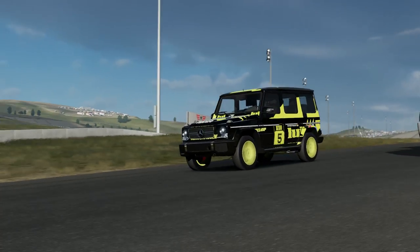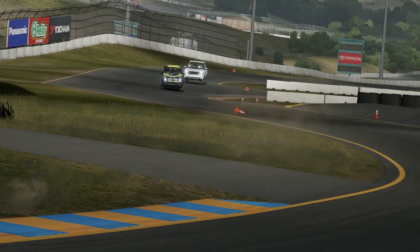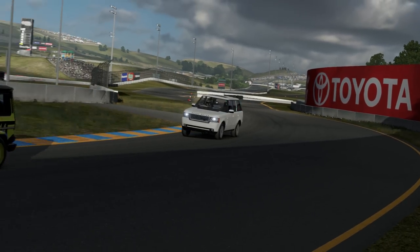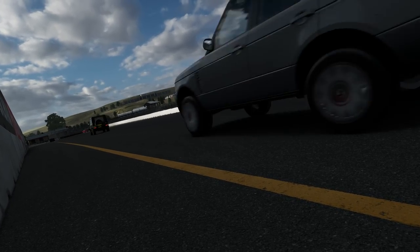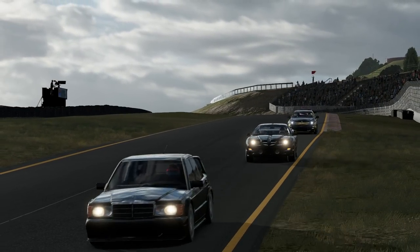The G-Wagon was fighting to find a way past the Range Rover and actually gets a move completed at one of the fastest parts of the circuit. Not where you'd want to go too wide in heavy unwieldy SUVs — the G-Wagon often up onto two wheels and the Range Rover just not able to carry any corner speed whatsoever. They were a fair way down.